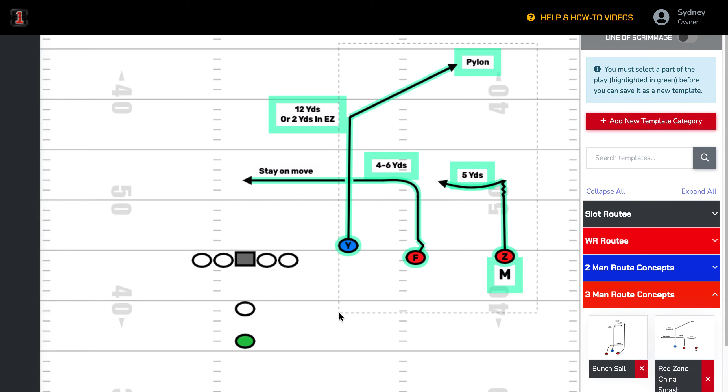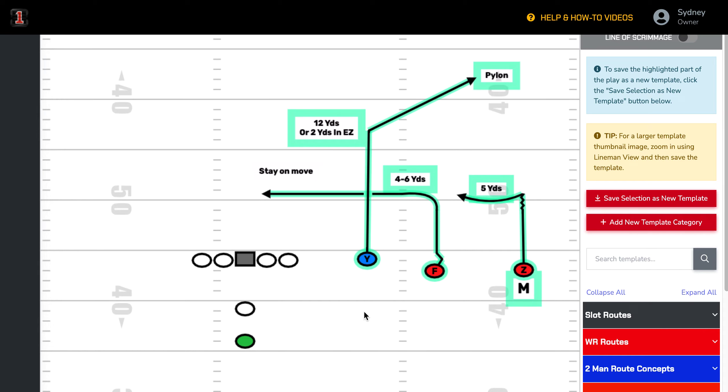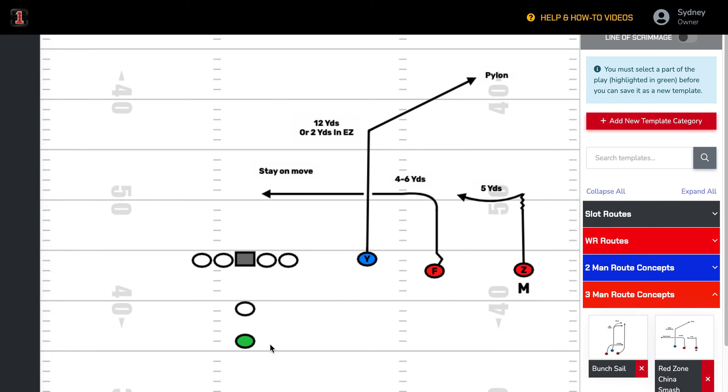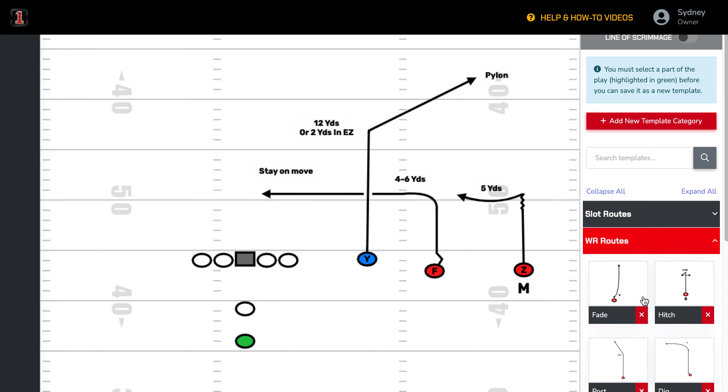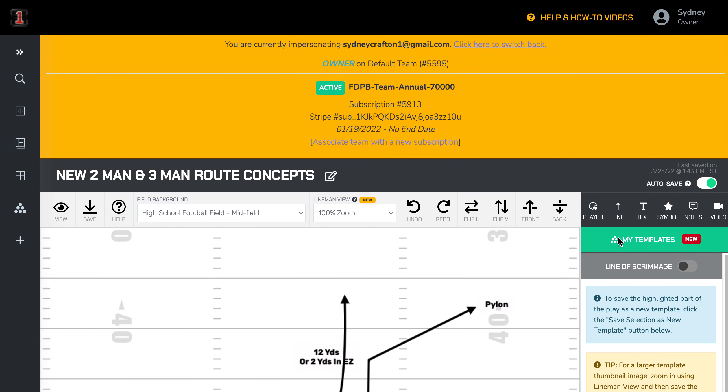That's how easy it is to start creating these concepts and placing them on your formation. You can also add a single receiver over here with your wide receiver routes — all you would do is go in and add a fade, and then flip that fade.